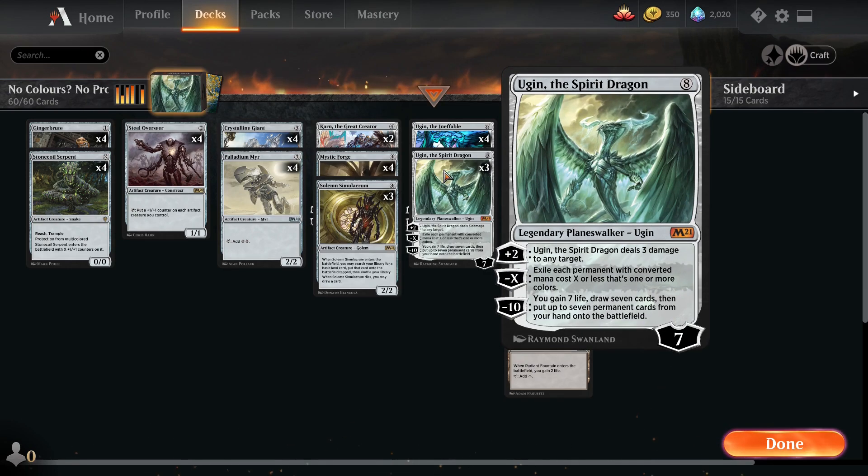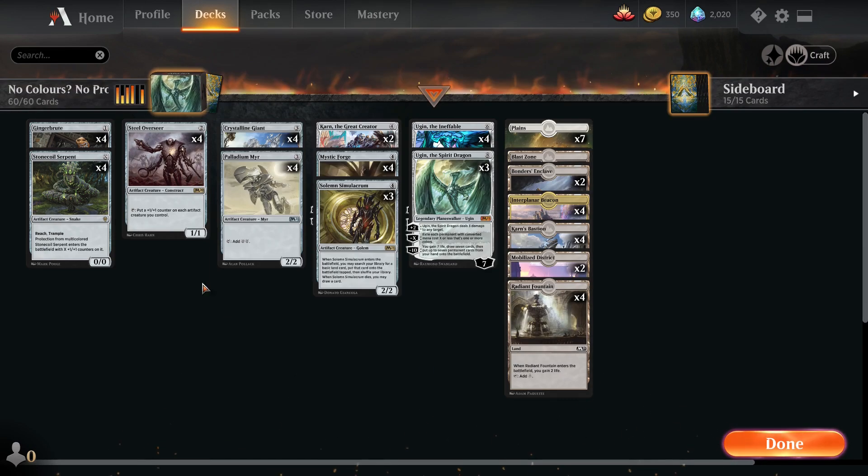Last, we're using three Ugin the Spirit Dragon - the new one from M21, a mythic rare. The plus two ability deals three damage to any target, which is solid. The negative X ability exiles each permanent with a converted mana cost of X or less that is one or more colors - literally anything that's not colorless. So if you get this down and your opponent has like a big creature and some artifacts, just say negative five and you wipe everything out. Or you can plus him for two turns and on the third turn do the negative ten - gain seven life, draw seven cards, and put up to seven permanents from your hand onto the battlefield. Since all our cards are permanents, we can put down everything we draw.